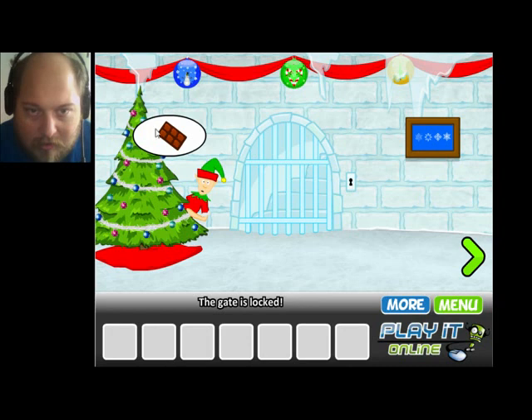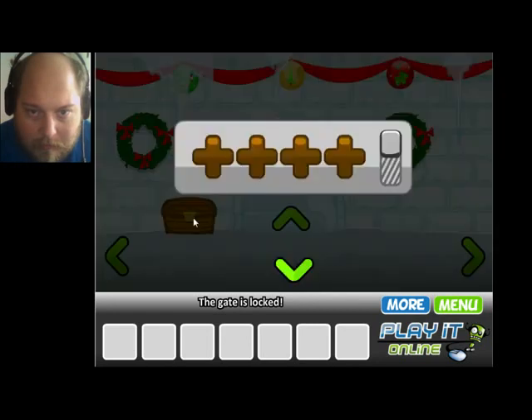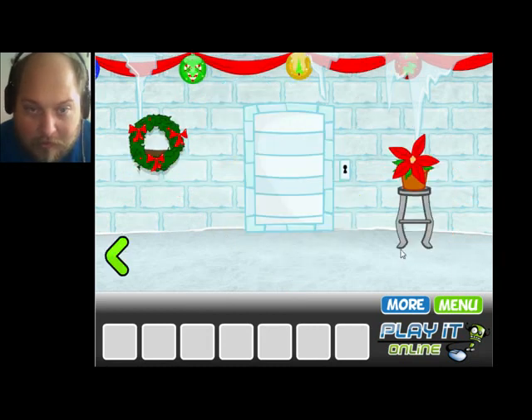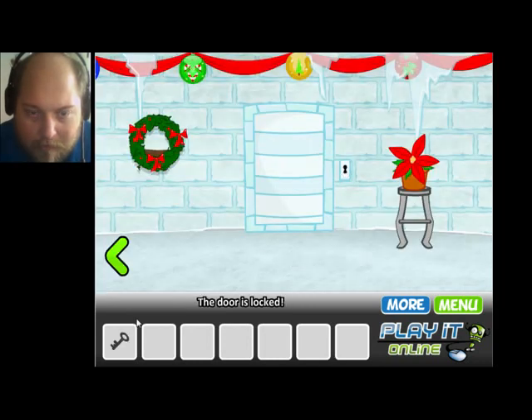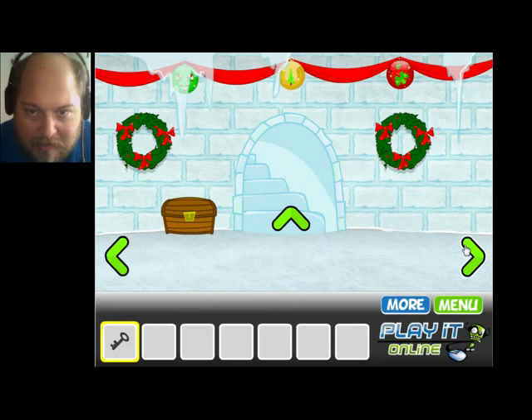Gate is locked. I need to look for a code here. Let's go upstairs. Santa wants a present. I have to say, I like the art style. Another locked door. Anything in the plant? Apparently there is — and there's a black key. Does it work on this door? No, it does not. But I have a key, so let's keep looking.